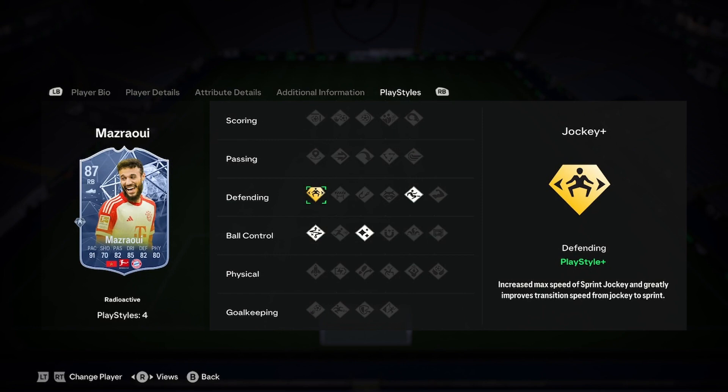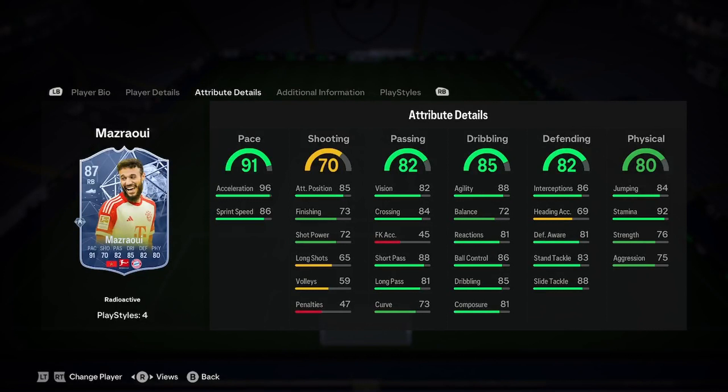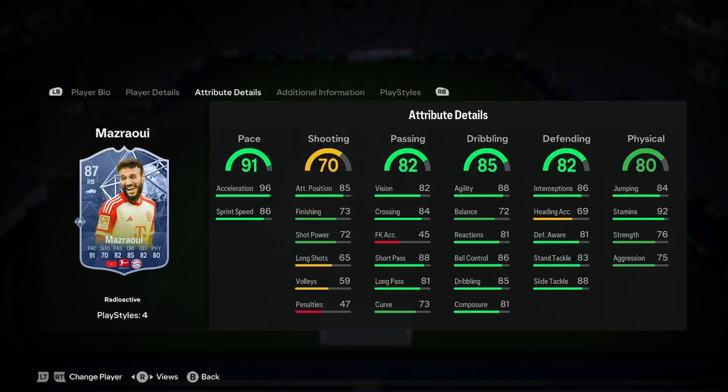And then jockey plus, so it increases max sprint speed. He's got technical, flair, and slide tackle chemistry style. I'm gonna say do defending and physicality, and that would make him more of a beastie defender. But yeah, 15 mil for this guy — maybe if he comes down to about 3 mil.